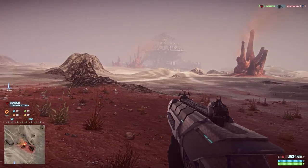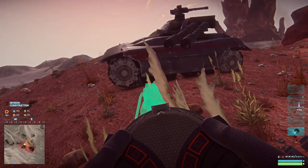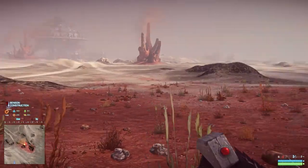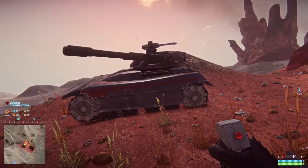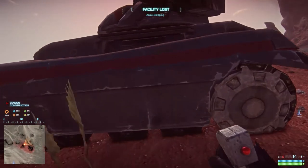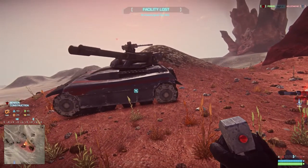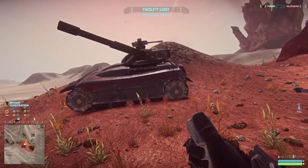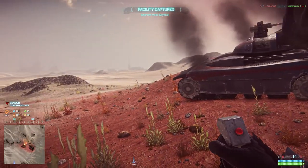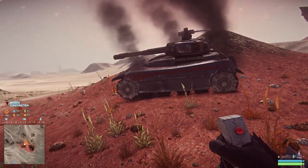The next one we're going to test is C4, which is a remote-detonated explosive. There are three types of explosives in this game: grenades, remote-detonated ones, and mines. I placed it on your vehicle now. Let's see how much damage it takes. Wow, that's quite a lot — just under a half, about the same as the tank mine. Just a wee bit more. Pretty cool.